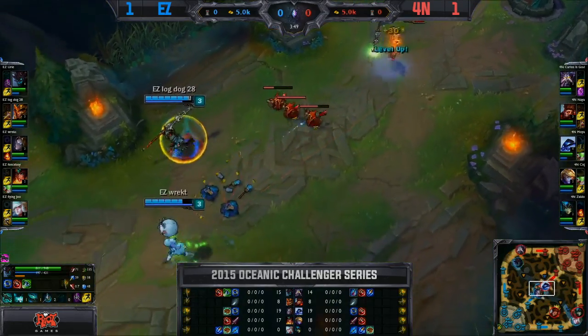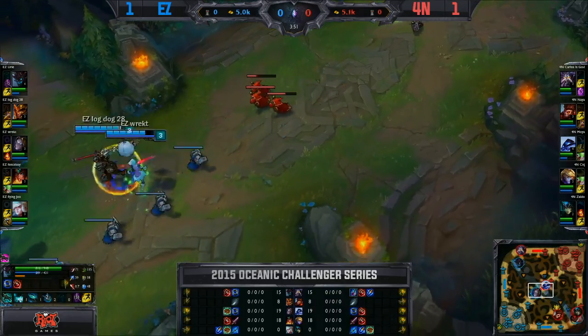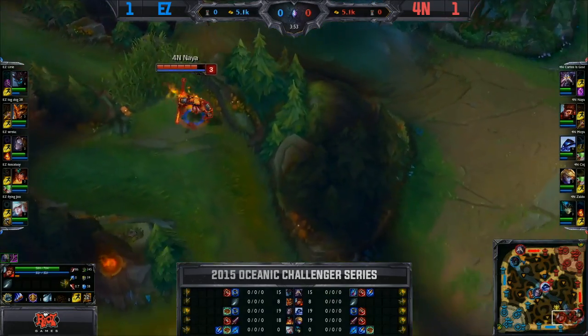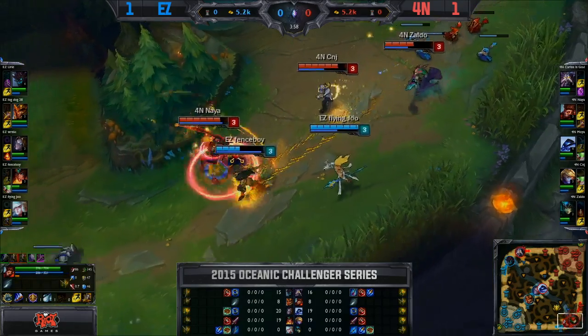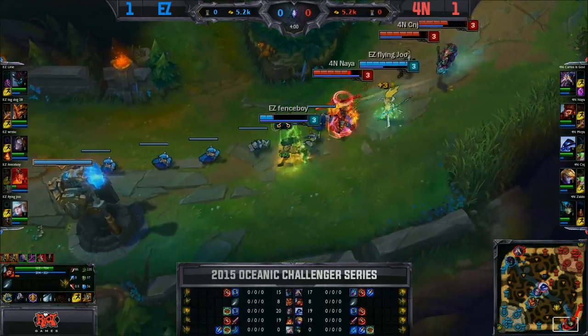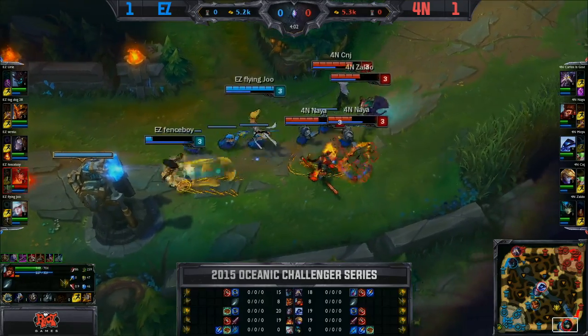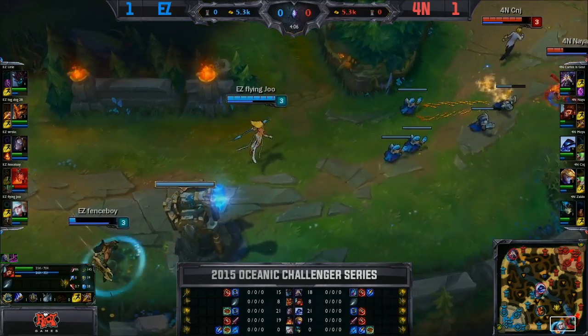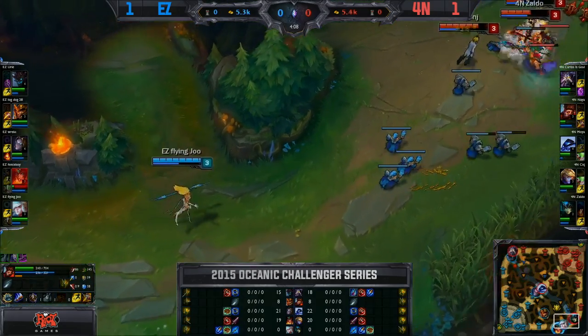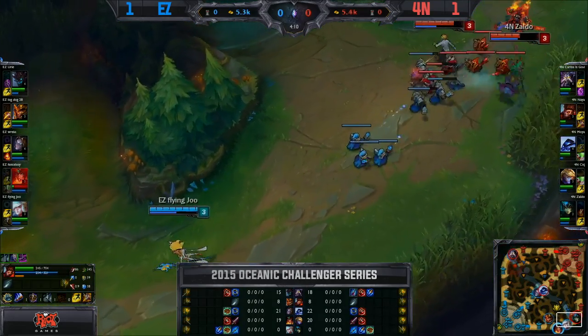LogDog just loves this early aggressive play on Jarvan. But if you give away that first dragon, it is so crucial. Fenceboy in trouble — bubble will be flashed, but Naya's dived through. A good exhaust for Flying Dew. He'll burn down as well — might just survive here. Will get under his turret safely — forced to back, though. No first blood forthcoming, but I like that Naya's being a bit more aggressive in the early game.